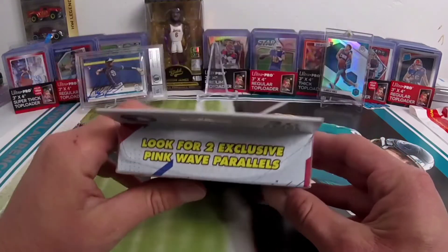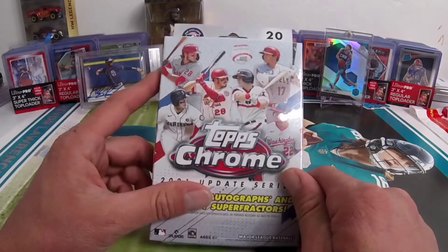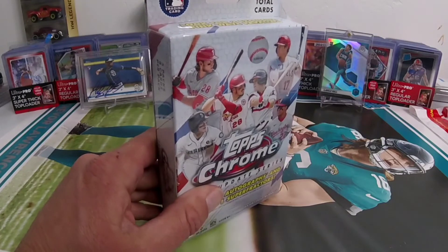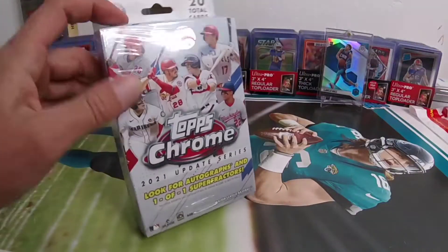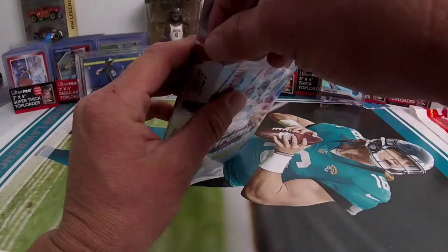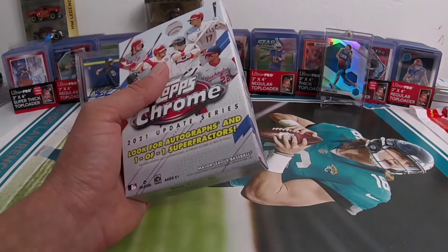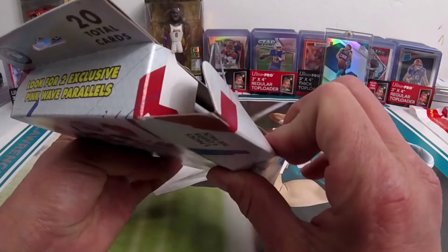I thought they were half boxes, but now it says look for two exclusive pink wave parallels. I don't know what's going on here. I'm wondering — is it the same as the mega box where it has one purple per pack? Did they just replace two of the purples with the pink? Are they adding the pink in? Because from my understanding they were only making mega boxes, and now they have these.